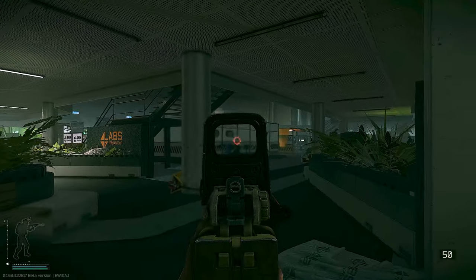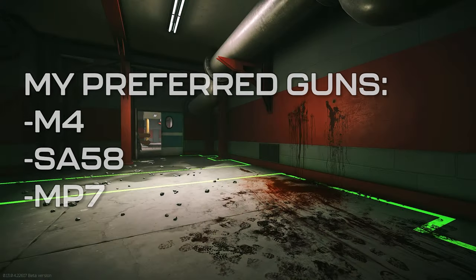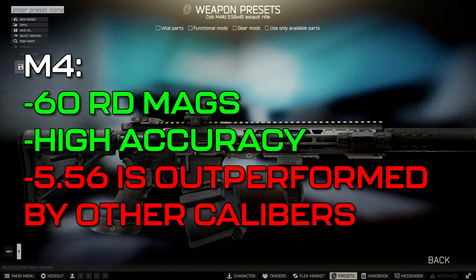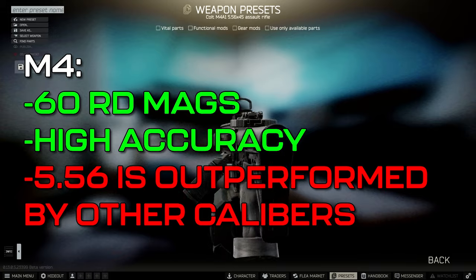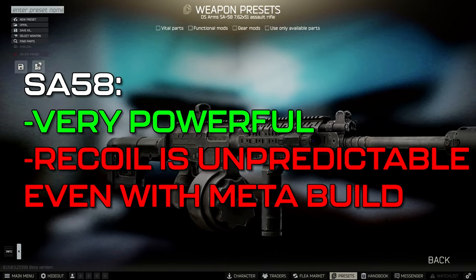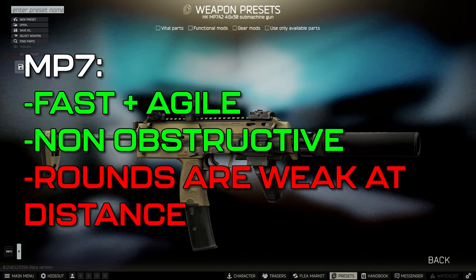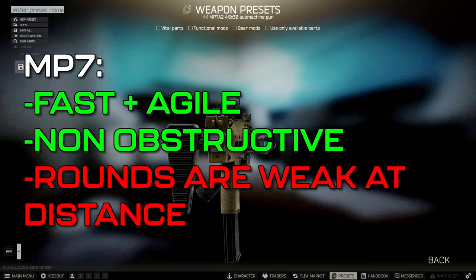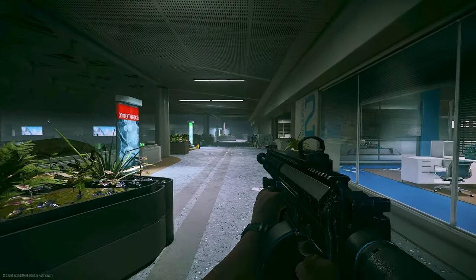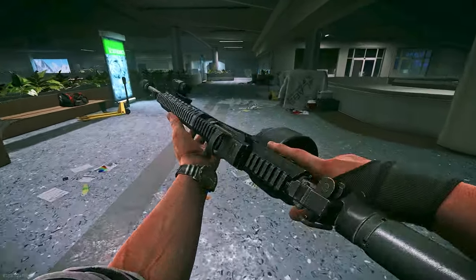While not every gun can utilize extended mags, it's something to consider when choosing what you want to run. My personal favorites are M4s, SA58s, and MP7s. M4s have deep mags and high accuracy, but 556 tends to let me down pretty often. SA58s hit hard, but even with a meta build, the recoil can be a little unpredictable. MP7s allow you to be extremely fast and agile, but you'll have a tough time getting the rounds to be effective at any significant distance. Whatever gun you choose, there will always be some positives and negatives, but as long as you are confident with it, it'll do the job well.